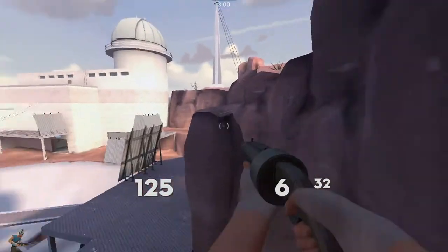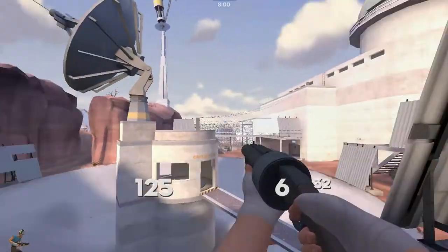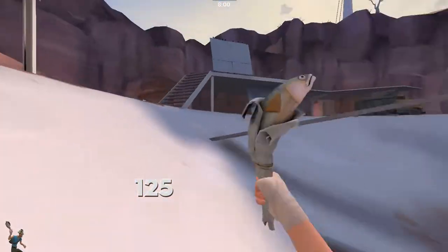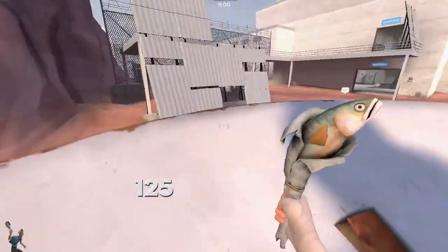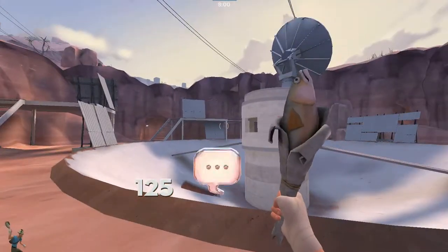We needed an overall theme that justified structures like rock walls and tunnels, but which also had a neutral color scheme. We chose a desert theme with a palette of reddish-brown rock, cool blue sky, and neutral light colors that complement the surrounding area. The colors of the separate areas vary slightly but still key together.